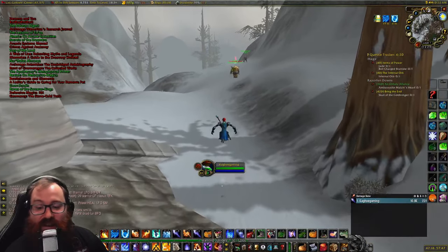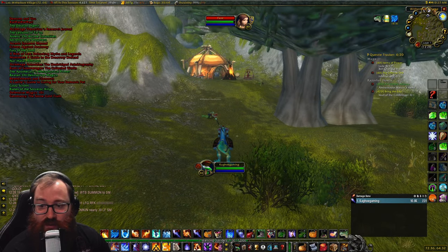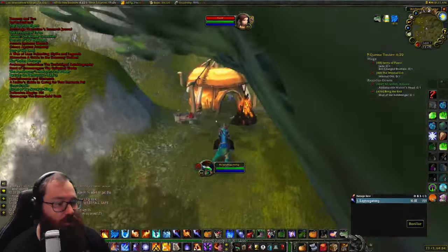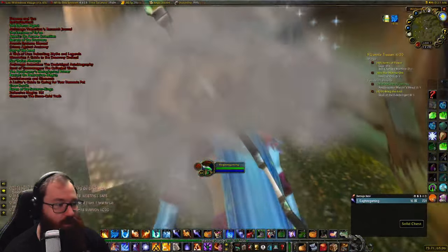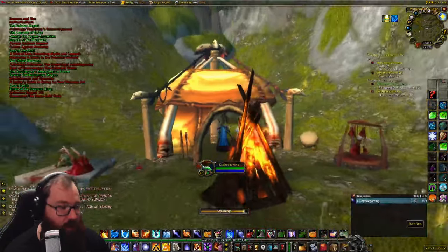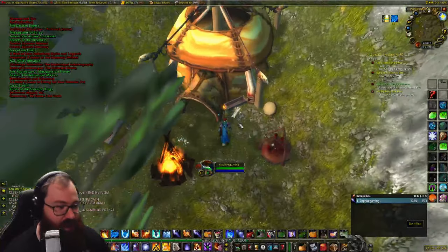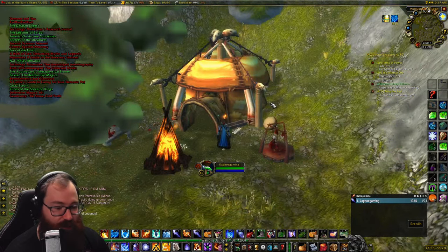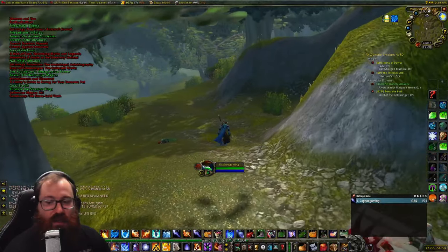Next we head to Arathi Highlands. To get this book you run into this little hut at coordinates about 73, 64. There's actually a solid chest right here too, so we'll grab that first — no big loot in it, but here is the scroll you want, just outside of this hut. That one is called 'Web of Lives: Debunking Myths and Legends.'